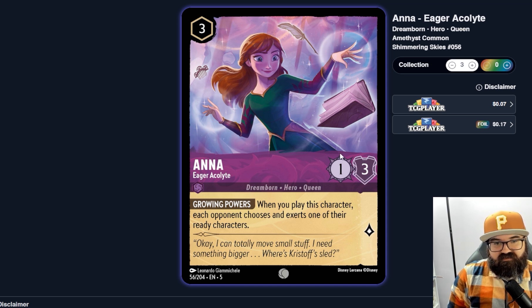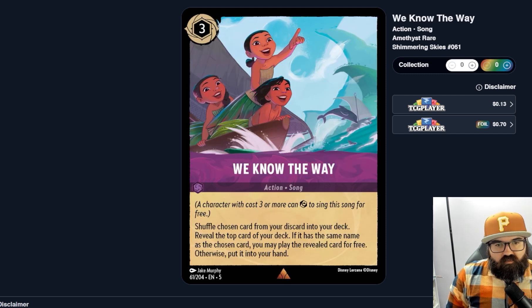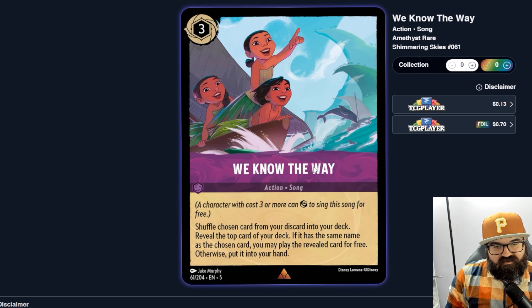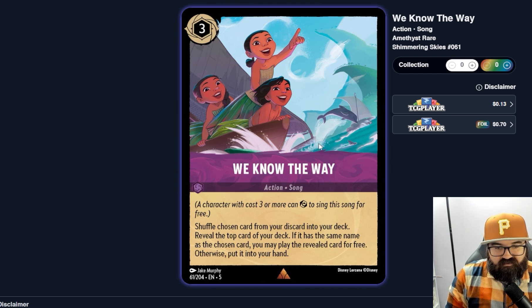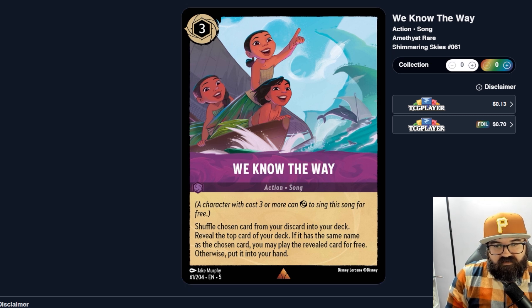We Know the Way — three-cost song: shuffle a chosen card from your discard into your deck, reveal the top card of your deck; if it has the same name as the chosen card you may play the revealed card for free, otherwise put it into your hand. So worst case you draw a card. This could be a free card draw as a song at best. Best case you get the exact same card and play it for free — there's high-roll potential. You'd probably pick a big card so if you do hit it you're playing it for free. You're still drawing a card regardless, so it seems pretty good.